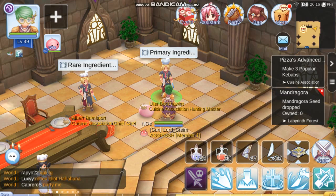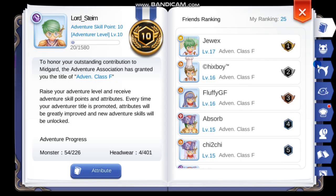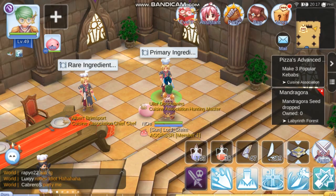Hello and welcome back to the channel. Today we're going to be making a tip or guide regarding cooking. Before you can do this quest you need to be adventure level class F in order to buy the ingredients from the royal cuisine shop. However, if you don't want to buy from the royal cuisine shop, you can actually hunt the ingredients from monsters.